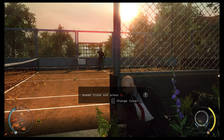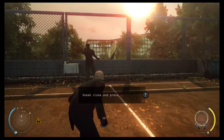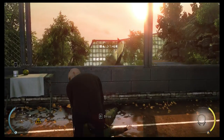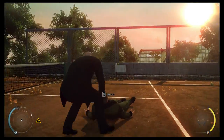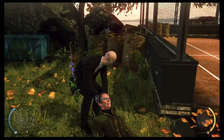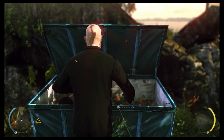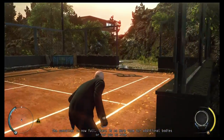If she wants to play it close to the chest, that's her choice, but it would make our jobs a hell of a lot easier if we knew what was going on. Clean kill. Notice the fiber wire allows you to drag your target immediately. I could have dumped him there — let's just dump him back here. Very nice. The container is now full; there is no more room for additional bodies or for you to hide.